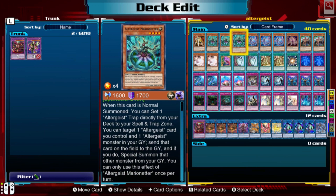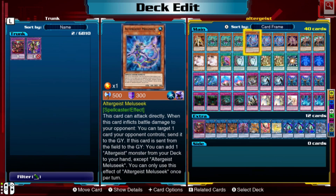Marionetter also has a secondary ability: if it goes from the field to the graveyard, you can special summon another Altergeist monster from your graveyard. So basically this card and that monster trade places.